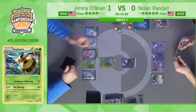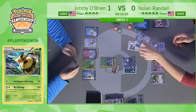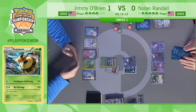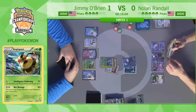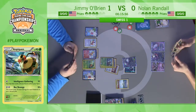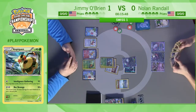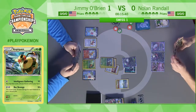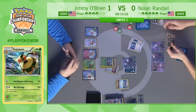Nolan has no way to interact with the energy — he doesn't play Enhanced Hammer or anything like that — and he's going to struggle to attack every turn. He opts to play Professor Sycamore, drawing seven and discarding his hand. He needs to find a couple Dark Patches. Meanwhile, this is the position you really like being in as Jimmy — he has another energy on the Flareon, meaning he can essentially take a turn off. This is very similar to how Night March works — you feel very confident when you have a set-up attacker and the pressure is not constantly on you.